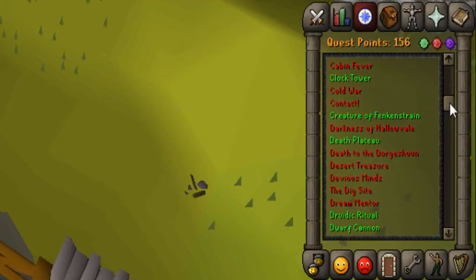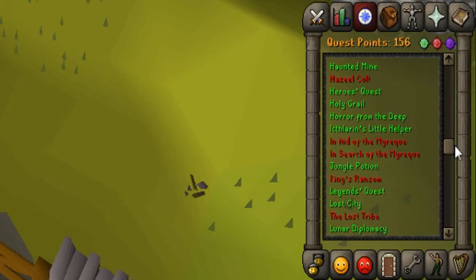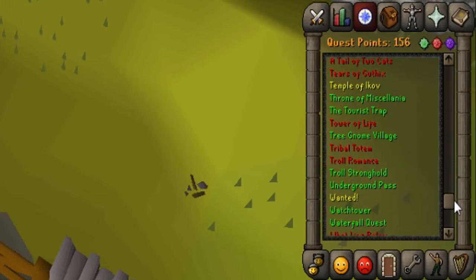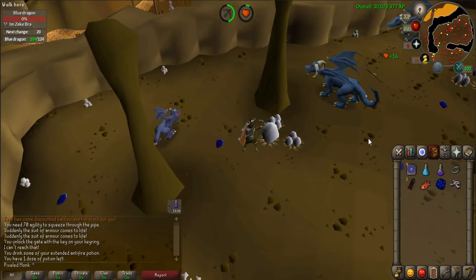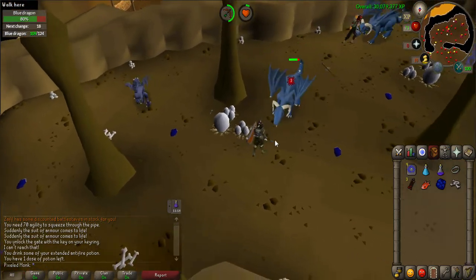A helpful mini quest list has been added to the bottom of the existing quest journal. This list is treated exactly like the regular quest journal, which keeps track of which mini quests have not been started, are in progress, or completed.